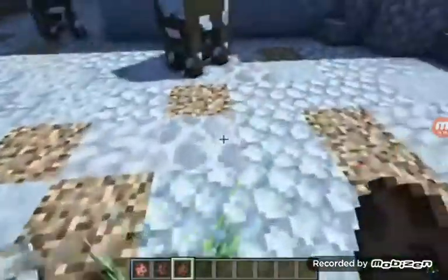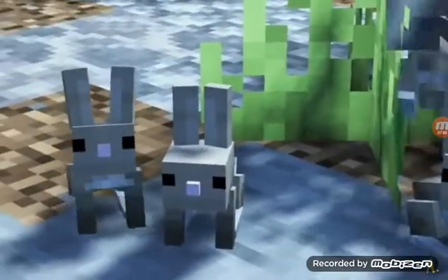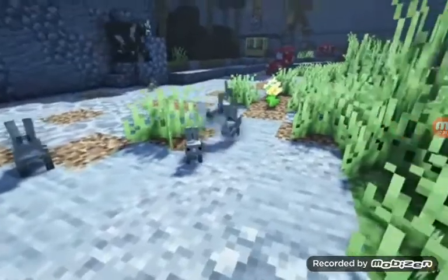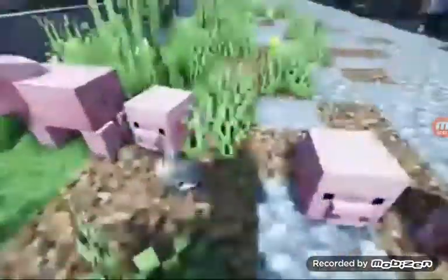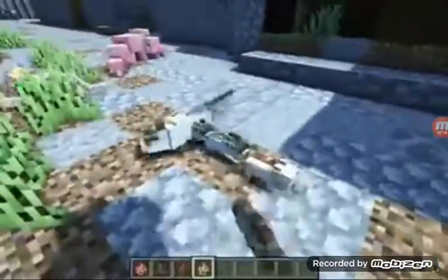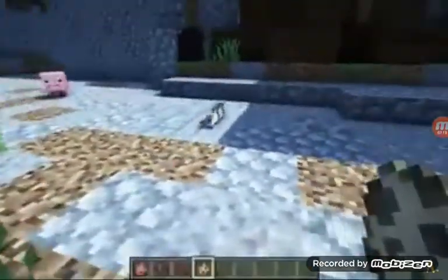This next Minecraft resource pack is called Better Babies. Now this makes it so the baby mobs are all the cuter. Oh, these little baby rabbits are so freaking cool. Here we have baby pigs — their eyes have not yet fully developed. We also have baby cats — look at these babies.